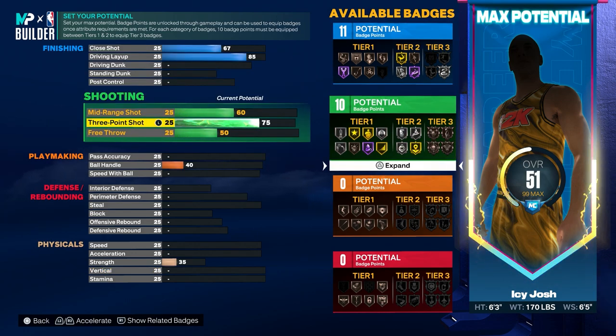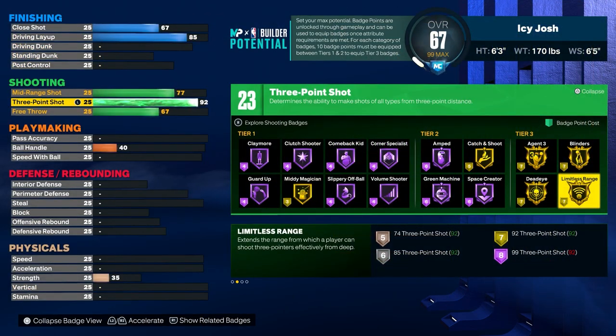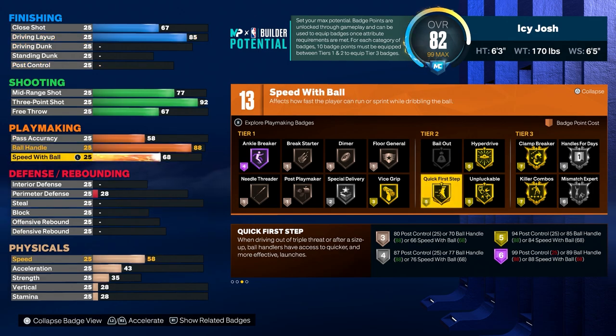For the shooting you want to go ahead and put your 3-pointer to 92 so that way you will be able to get gold limitless range. For the ball handle you want to put that to 88 so that way you will be able to get killer combos gold, and then for the speed with ball you also want to put that to 88 so you can get quick first step hall of fame on this build.